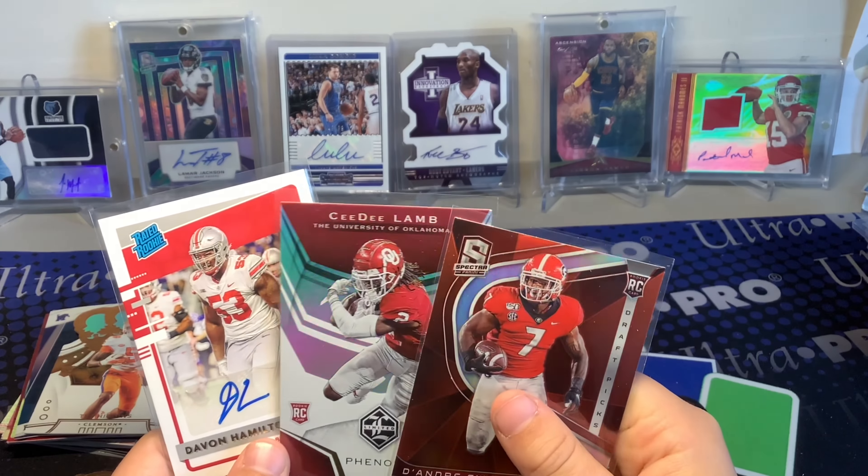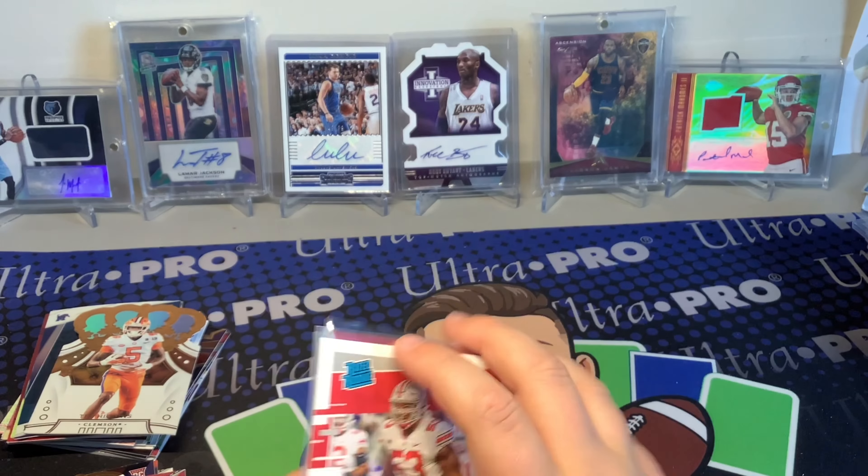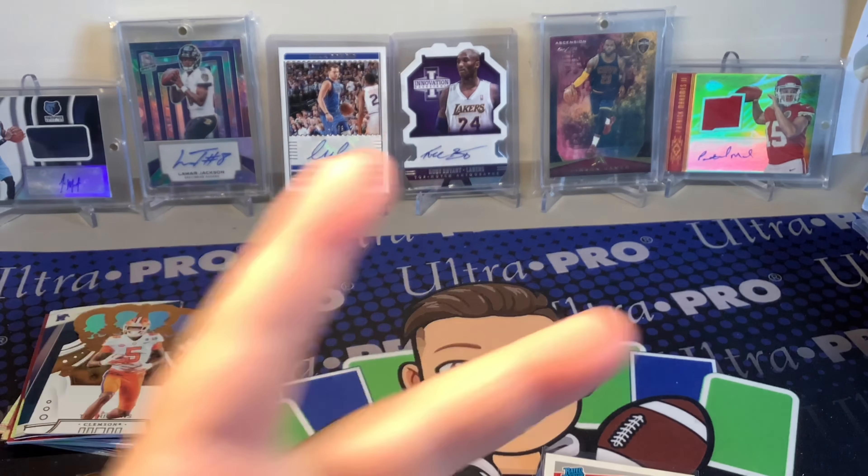The autograph, CeeDee, and DeAndre Swift from the blaster are pretty close in value though. If you guys have opened any Chronicles and pulled something really cool, let me know in the comments. If you haven't subscribed yet, make sure to do that. Good luck finding them — and if you pull a Joe Burrow, that would be pretty cool. Thanks so much for watching, have a great day!